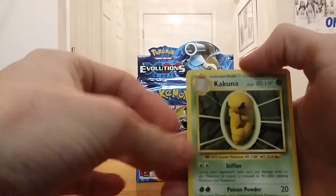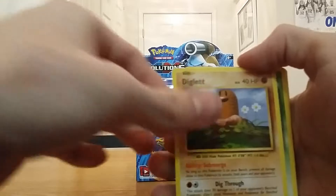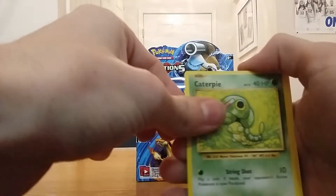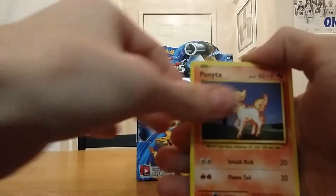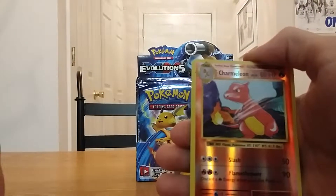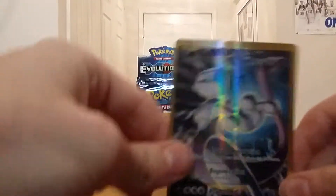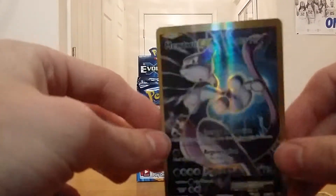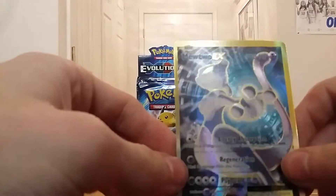Starting the third pack with Cocoon, Potion, Venusaur Spirit Link, Diglett, Caterpie, Polywag, Pikachu, Ponyta, reverse holo Charmeleon — and the rare is Mewtwo EX full art! Yes! That alone pays for the box.